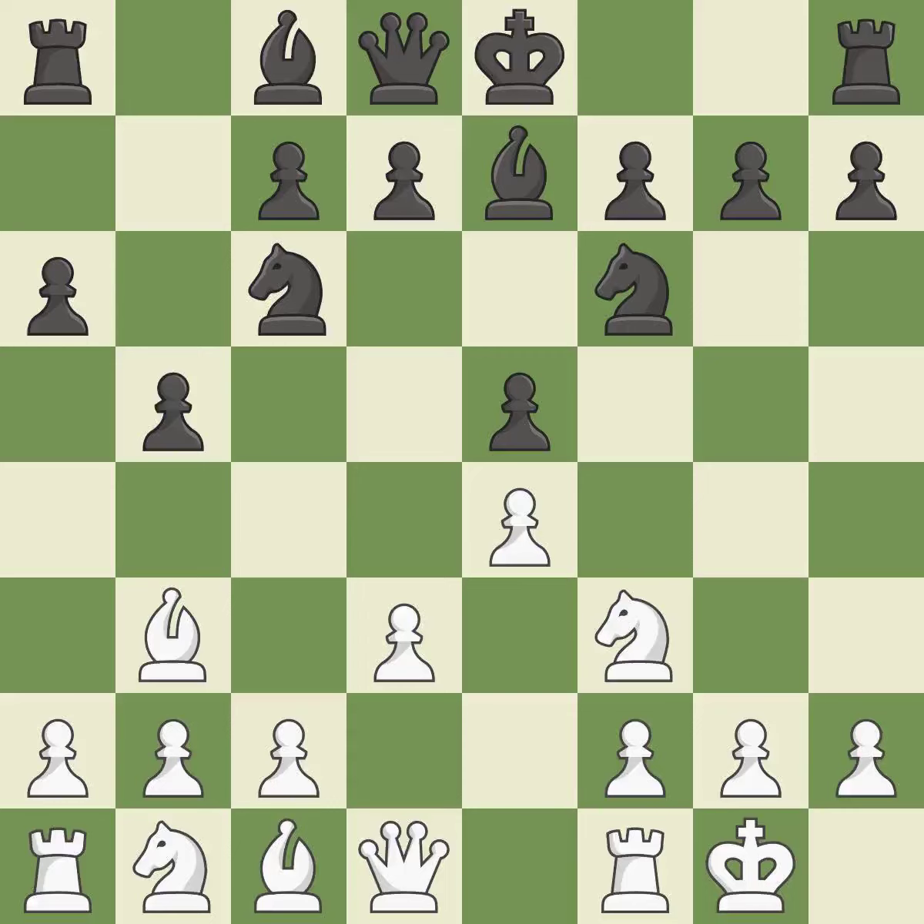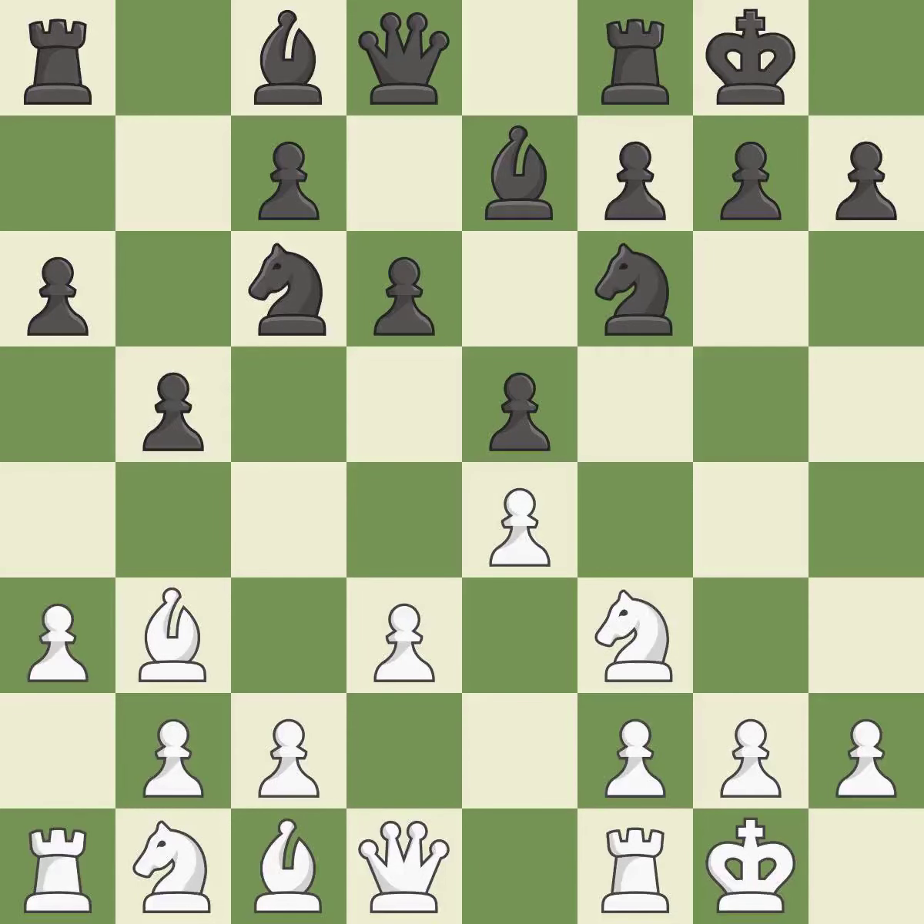BB3 retreats the Bishop to an active diagonal where it controls the center and attacks the F7 Pawn. Castling gets the King to a safer square, out of the center of the board, while also developing a Rook.